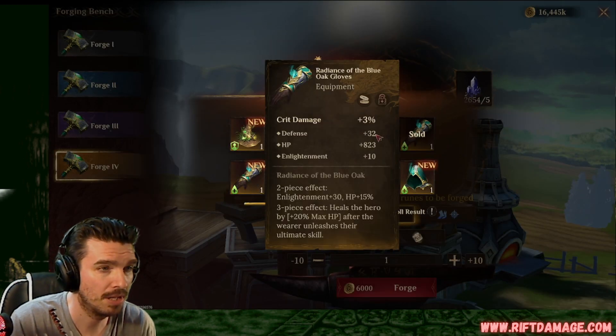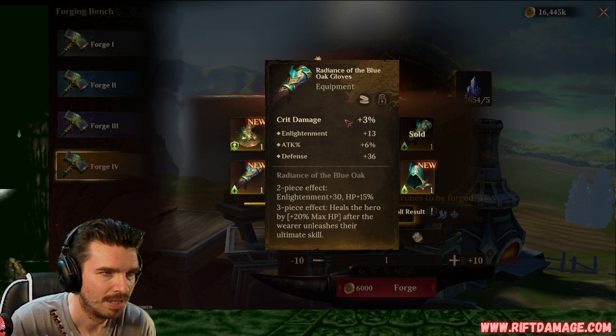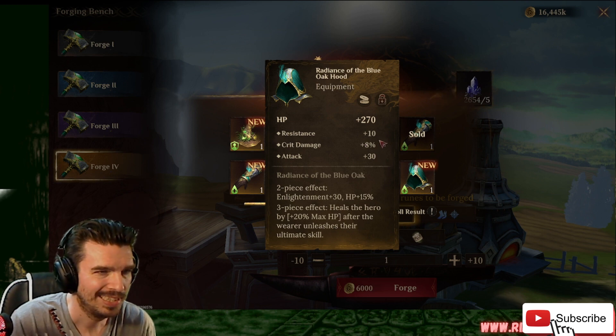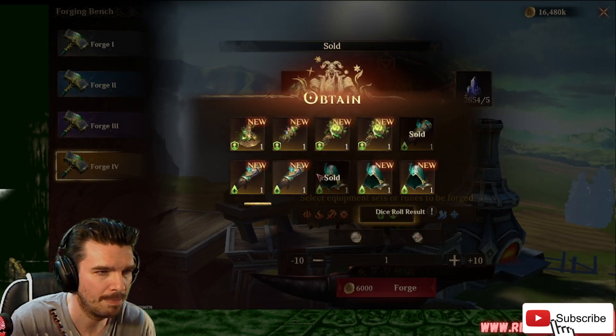Crit damage gloves with flat defense, HP, and enlightenment. Garbage. But I think I might keep them. Crit damage with attack percentage, enlightenment, and flat defense. We keep it because you never know. We might need those. Hood with resistance, crit damage, flat attack. We're going to sell that because we can do a lot better.